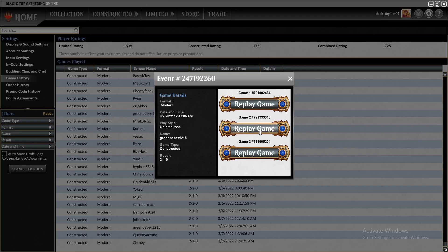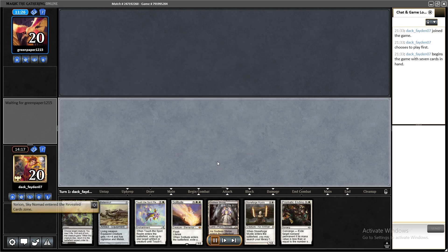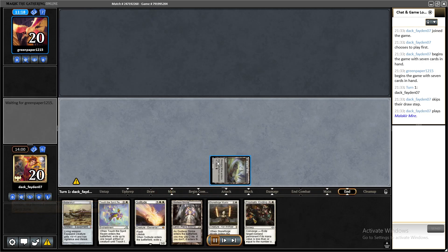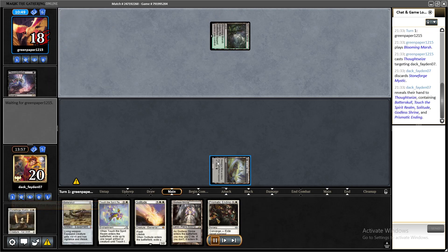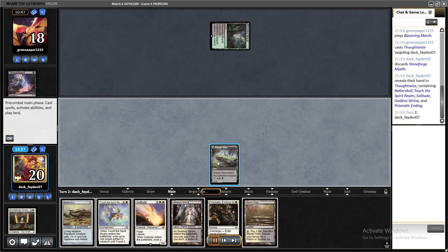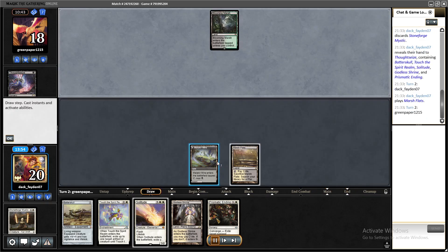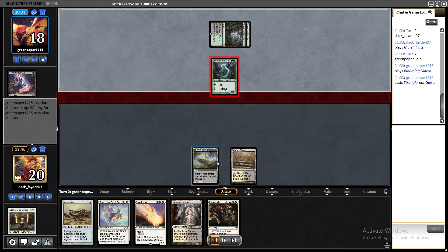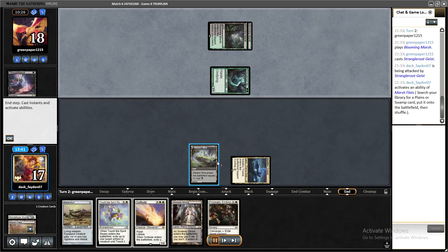Game three, playing first — I kept my hand, nothing special but okay. They got rid of my best card in hand, so I didn't have much to do — no Grief, no pressure, no Stoneforges. But I had Solitude with a blink effect, and that can often be enough to win the game.